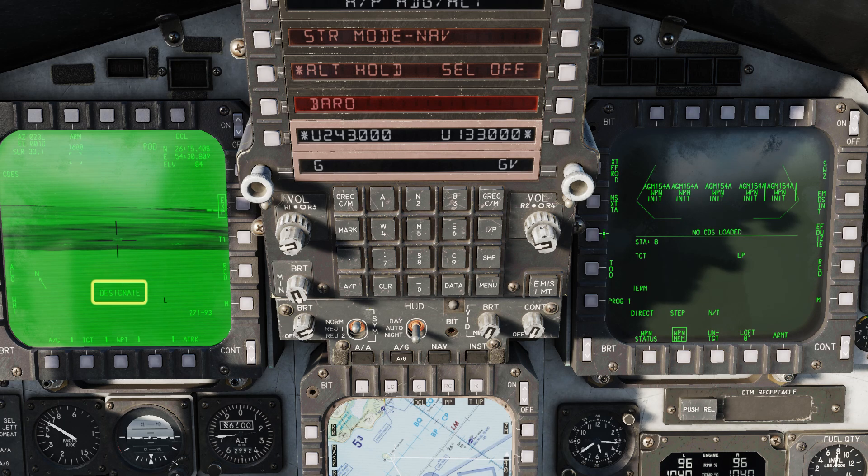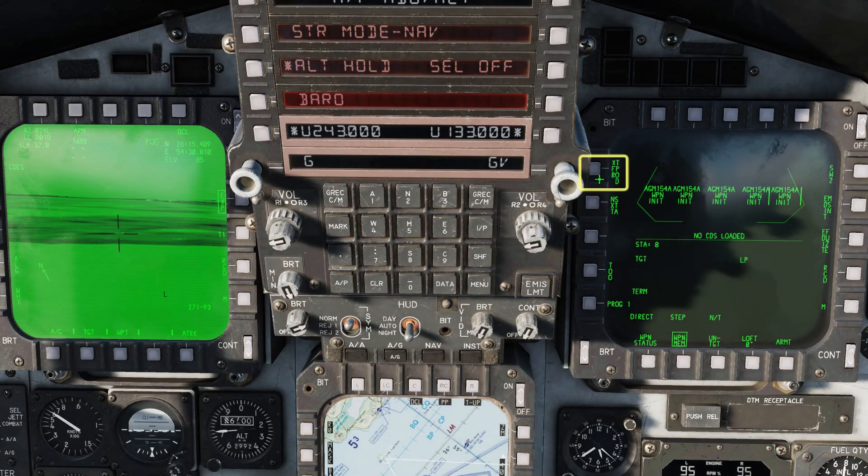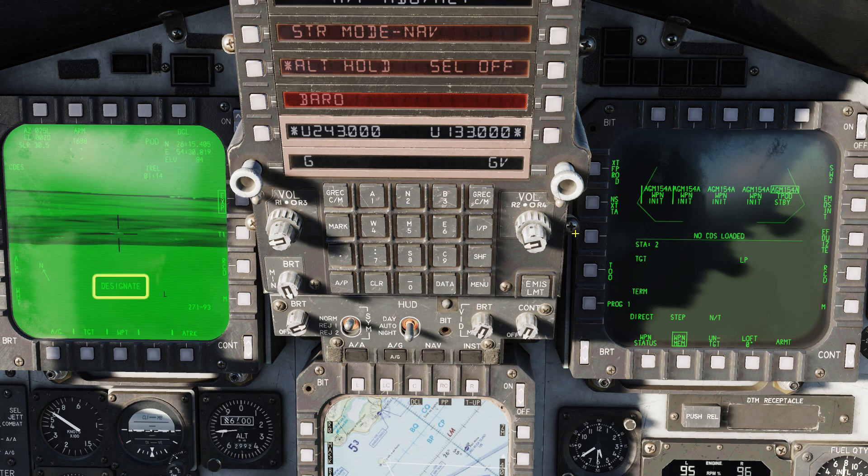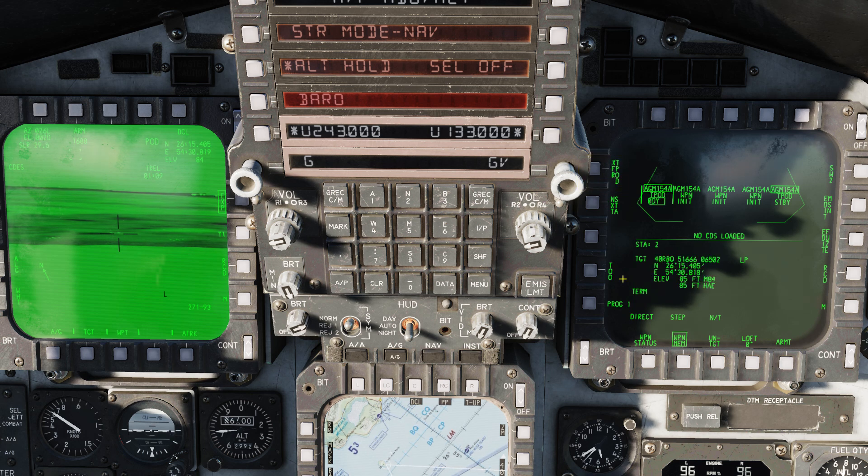Auto Acquisition Depressed to get an Area Track. Double check that the targeting pod is in Target Mode and TDC Depressed to Designate. On the Smart Weapons page, press T-pod transfer to load the target into your selected weapon. Then press Next Station to select the next weapon. You can slew the T-pod very slightly to designate another point for a second cluster munition in the same area. Transfer that target into the second weapon.